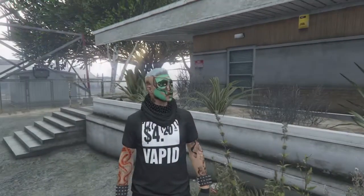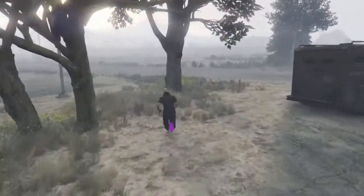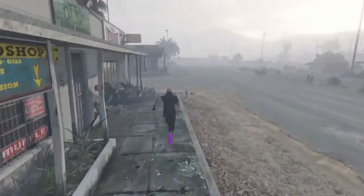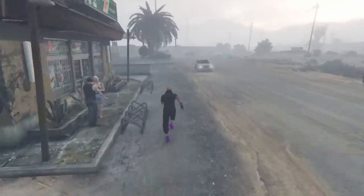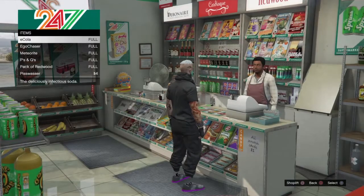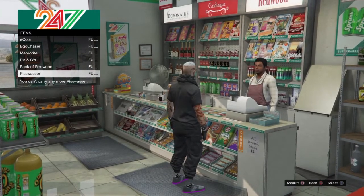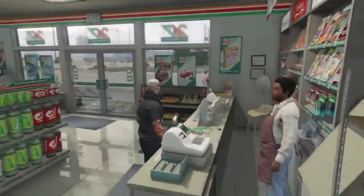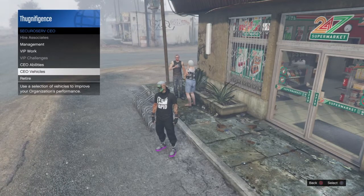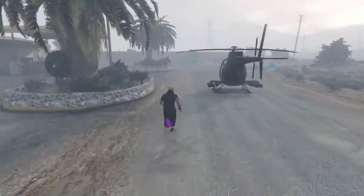After passing out, you'll spawn at a hospital — depending on where your bunker is. Mine is near Sandy Shores so I spawned at that hospital. Run down to the nearby liquor store to refill on alcohol. Hit right on the d-pad to buy more Pisswasser beers and fill up. Important: do not die while doing this — if you die you'll mess up the glitch and have to start over. Also don't call out any personal vehicles; just use CEO services and the free Buzzard to get around.